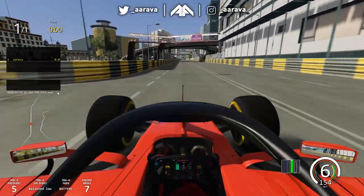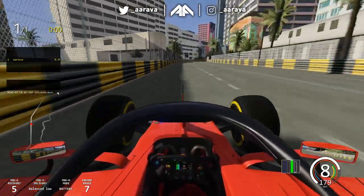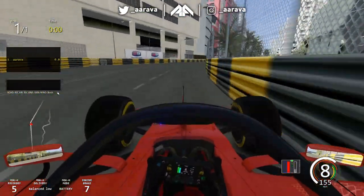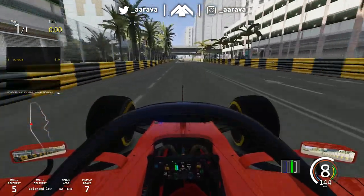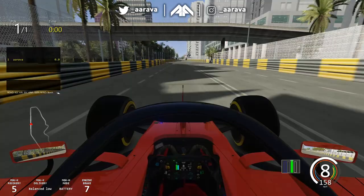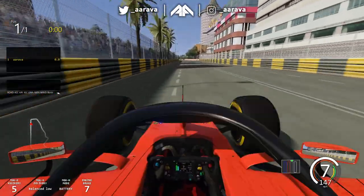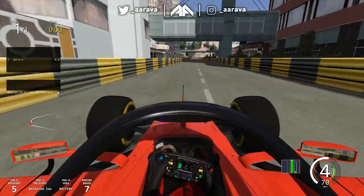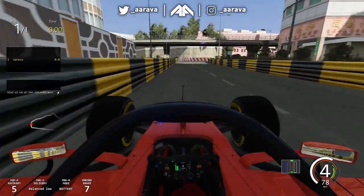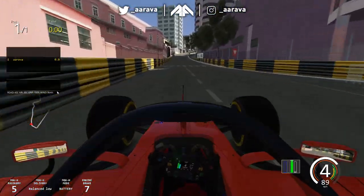Here we go then, out of the pit lane. The first right should be pretty simple. We're in balance low on the ERS, I'll keep it that way. I need to stop looking everywhere else apart from right ahead of me - I looked for one second at the bottom left there and lost where I was. Then we've got a harsh brake zone, a big right-hander. We're going to take this nice and easy. That's going to be very tricky because the turning angle - I've had to raise it basically, so I need to get used to that.